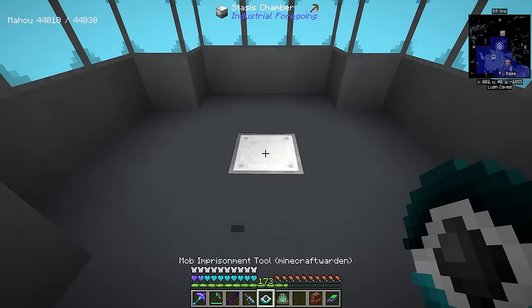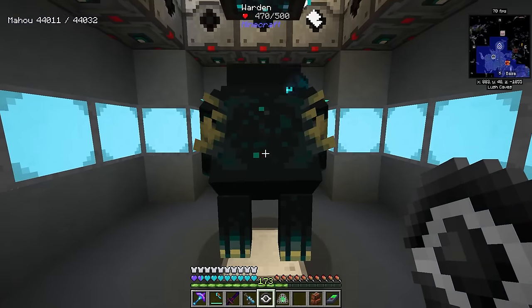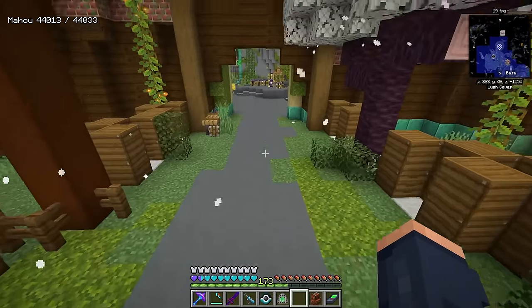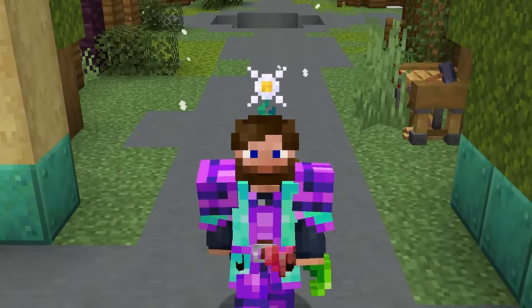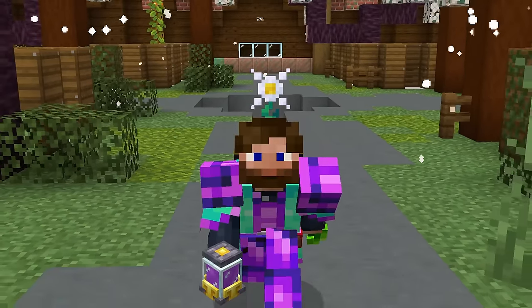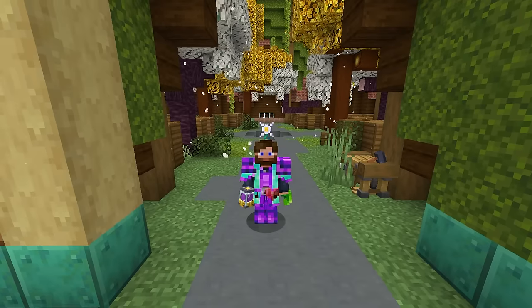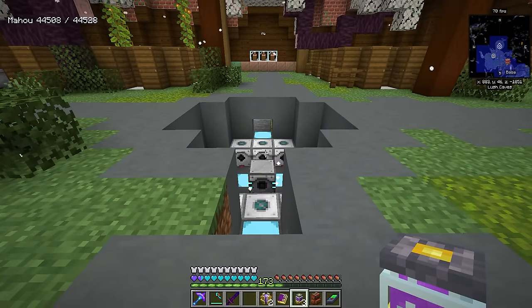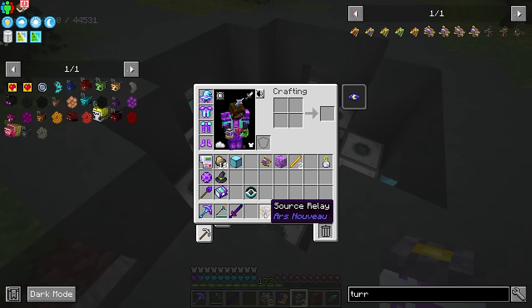Now for the moment of truth: placing the Warden in the stasis chamber. It takes damage — something I was not expecting. That means we need to figure out a way to prevent it from dying. I think the intended method is to have a spawner underneath the stasis chamber spawning in the Warden, then use a mob detector to send a redstone signal when it's no longer detected. But in my case I think we can use Ars Nouveau to heal it.